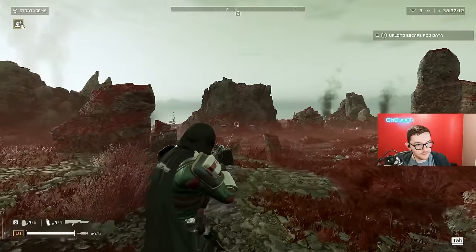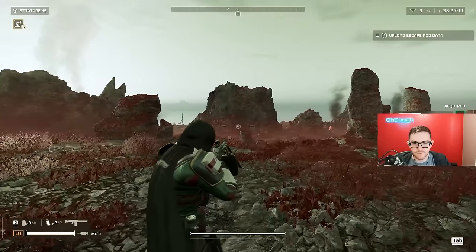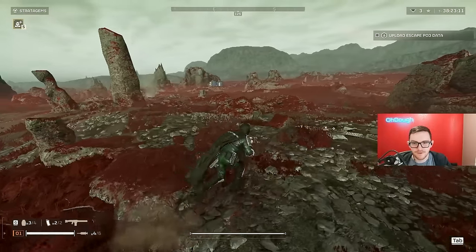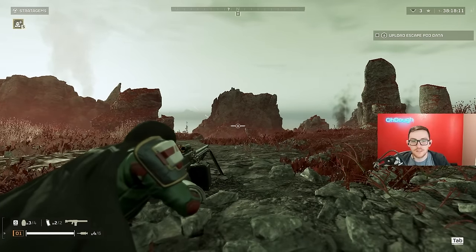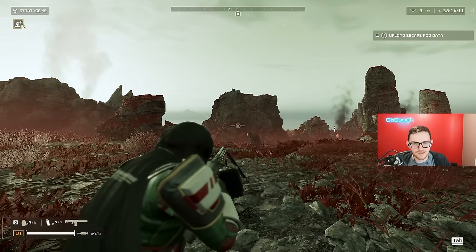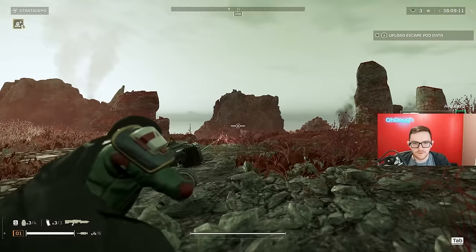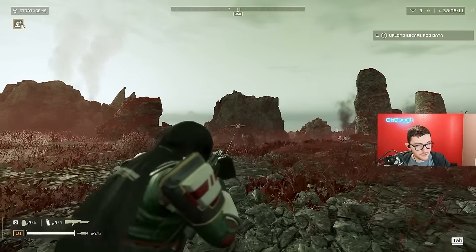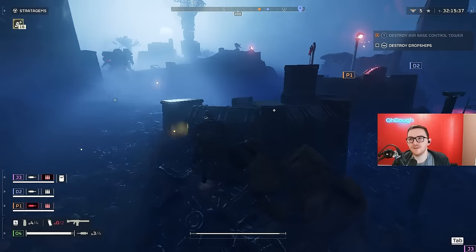Accuracy test with the Stalwart: this is the standing accuracy while moving — it follows the laser pretty consistently. With the machine gun there's a pretty heavy difference there. Now laying down with the machine gun — very steady, very clean. Crouching is still insanely steady, you don't really have to lay down it seems. Laying down with the Stalwart — very consistent, very similar, though I think there's a bit more sway when crouching.